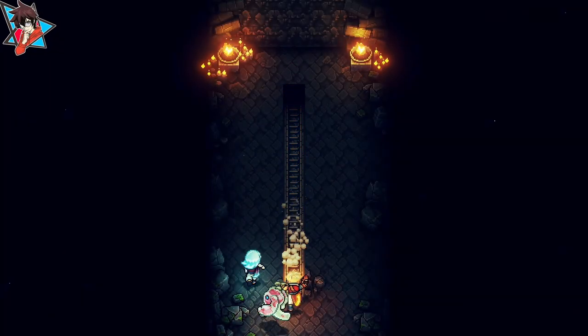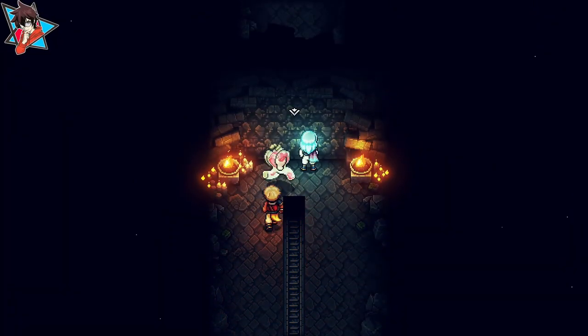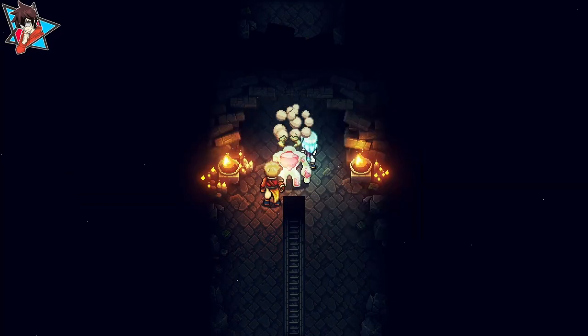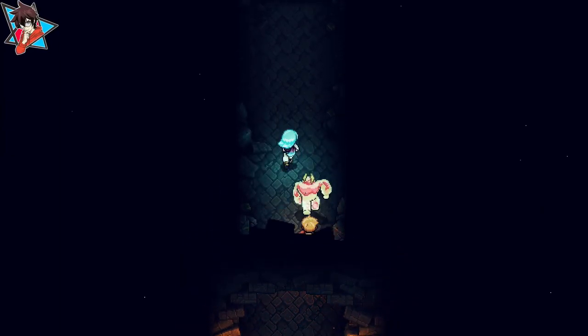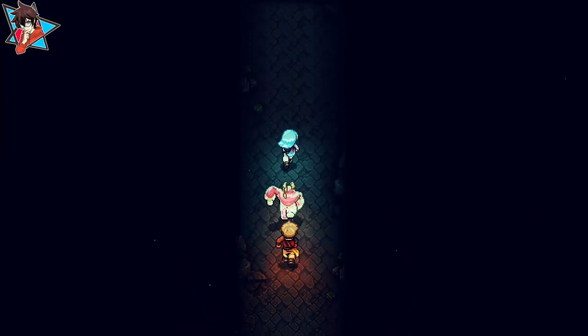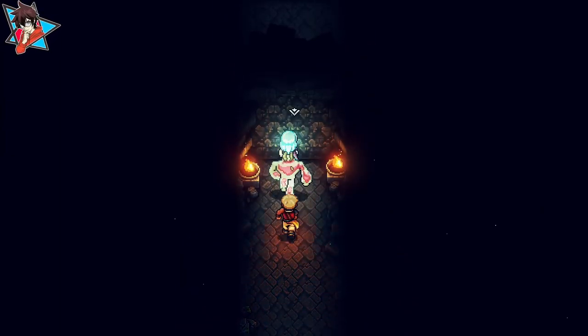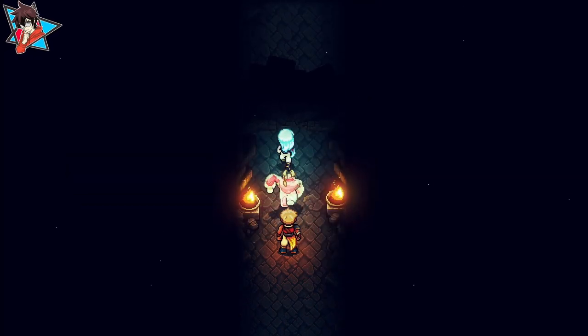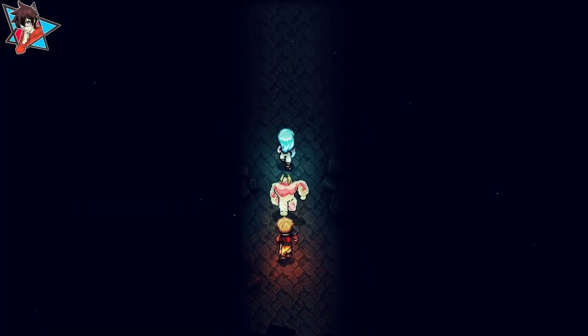After going down the ladder, you will finally be able to use the flimsy hammers. Simply interact with the wall — there are four of them, because this secret literally involves breaking the fourth wall, get it — and choose the flimsy hammers on them.